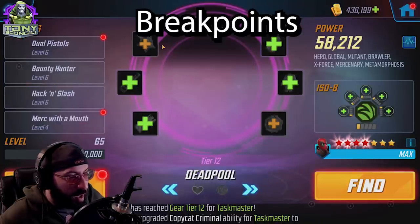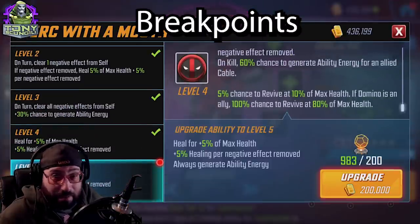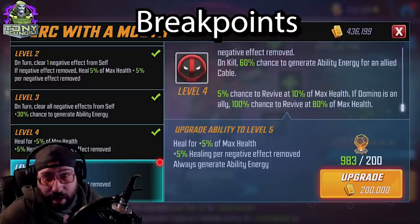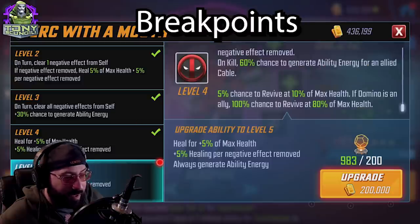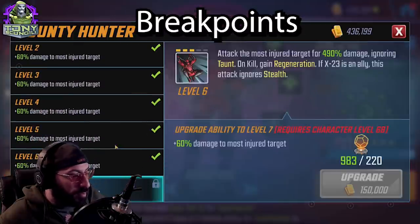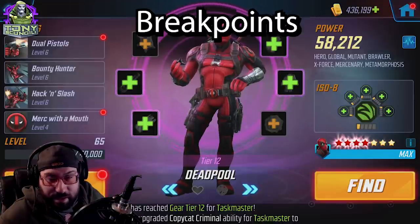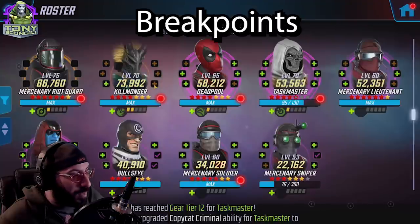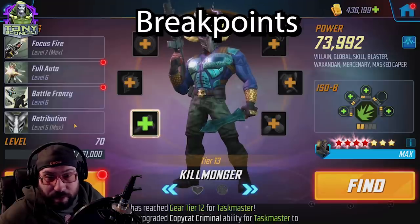Deadpool is a merc, but none of his tier four abilities matter for the mercenaries team at all. His heal-for-max-health ability is just decent, and his energy generation for Cable doesn't help since Cable isn't on this team. Check out the X-Force video for more on Deadpool — he really doesn't need any tier fours here.